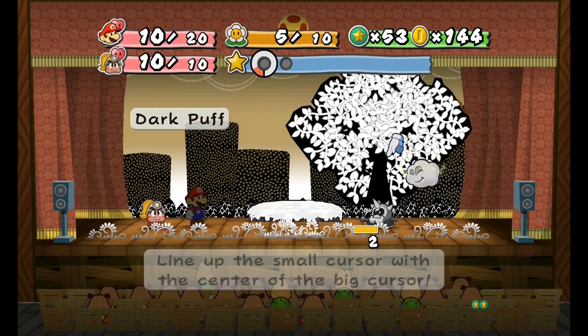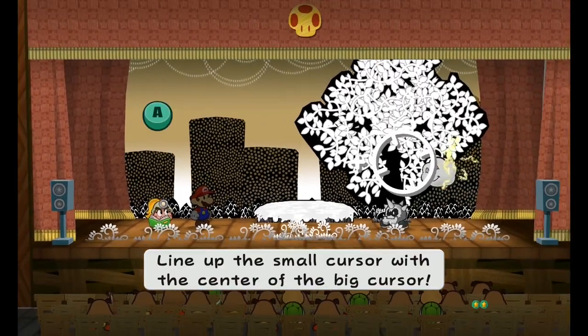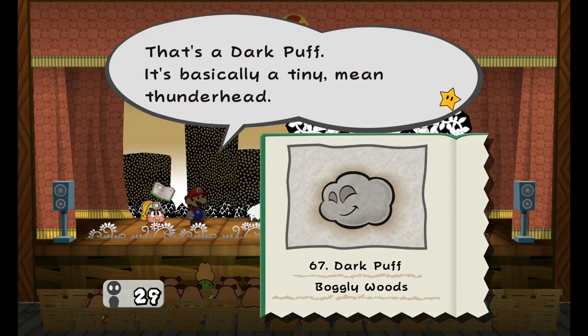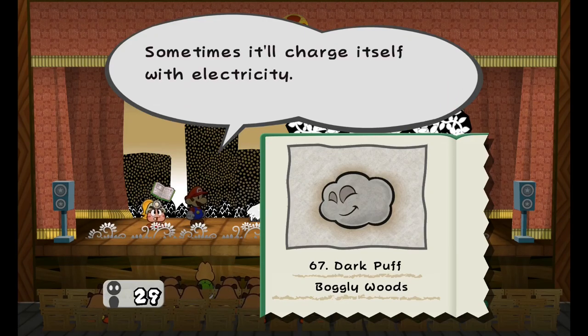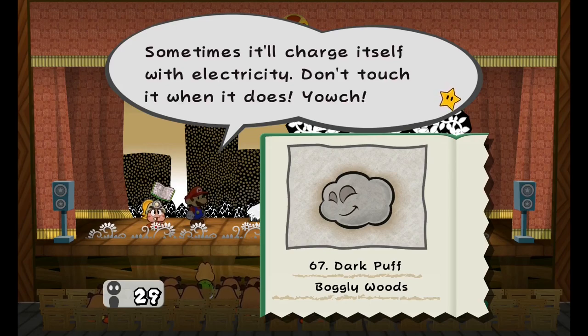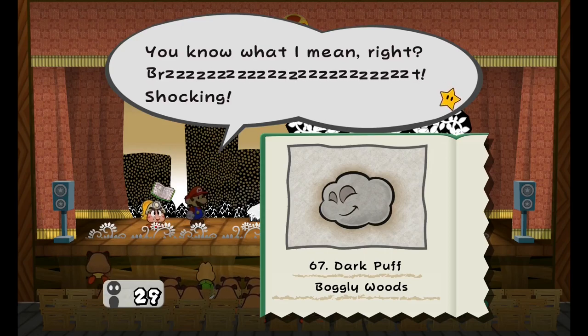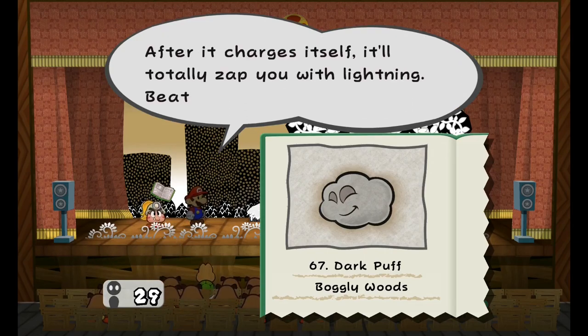I'm going to find out what these Dark Puffs are about. That's a Dark Puff — it's basically a tiny, mean thunderhead. HP is 3, attack is 2, and defense is 0. Sometimes it'll charge itself with electricity — don't touch it when it does. Yowch! After it charges itself, it'll totally zap you with lightning. Beat it as fast as you can.